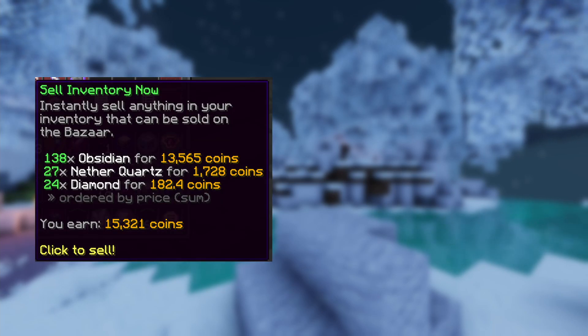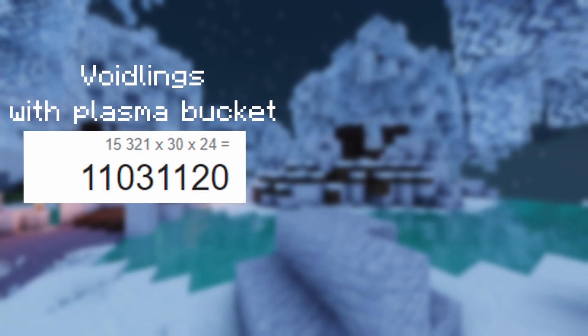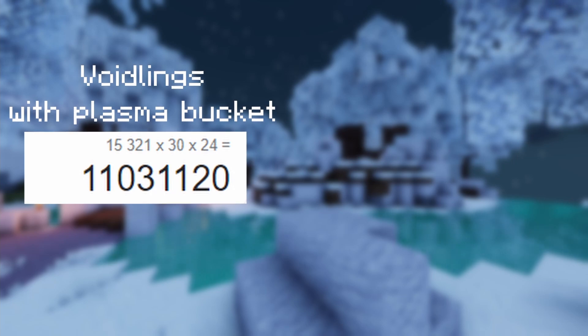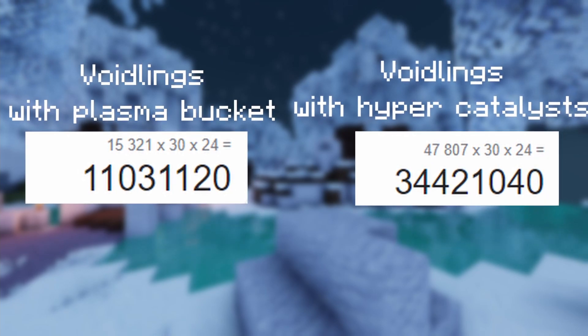After 1 hour, I got 15,321 coins from the Plasma Bucket Voidling minion, and 47,807 coins from the Hyper Catalyst Voidling minion. After multiplying it all up, the Plasma Bucket Voidling minion makes about 11 million coins per day, and the Hyper Catalyst Voidling minion makes about 34,400,000 coins per day.